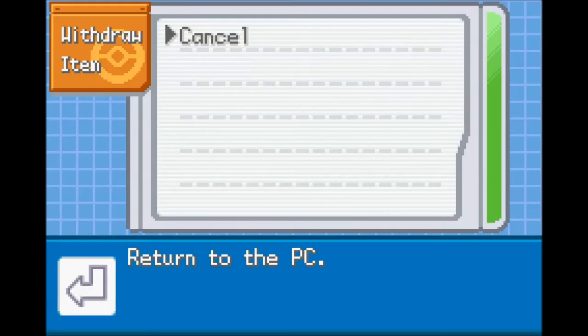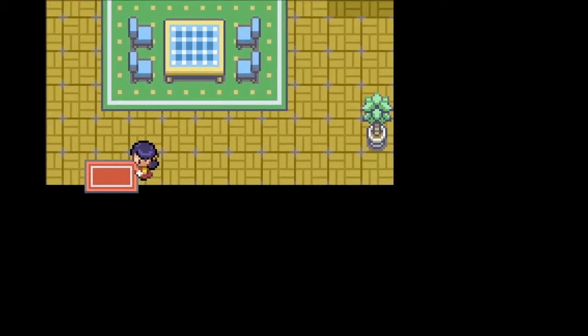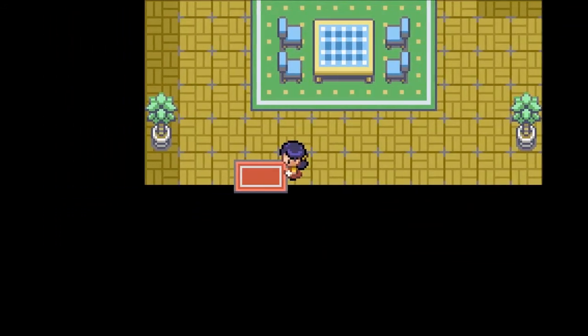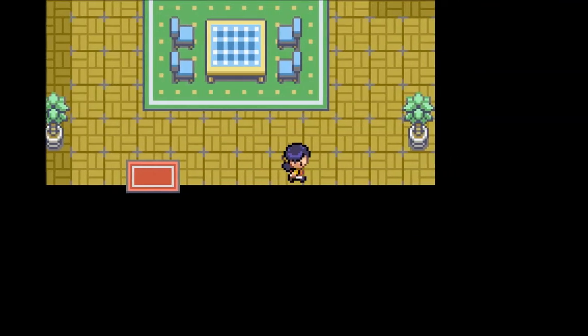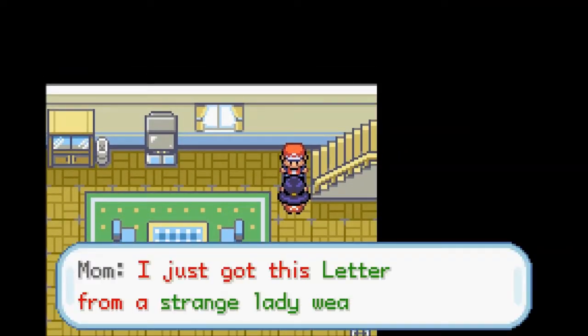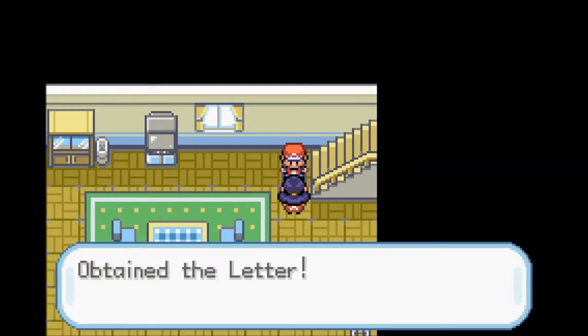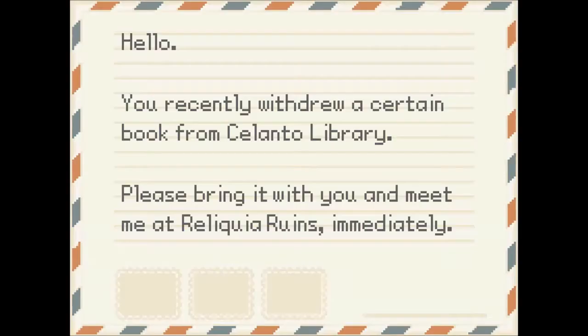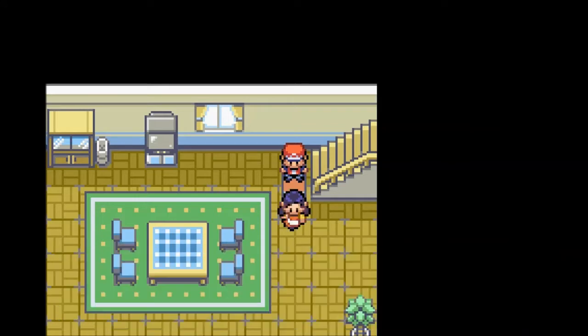Let's withdraw our potion as always and head downstairs. I'm not too sure about the storyline of this game, but we'll learn about it as we go on. I like playing these games a little blind so we're surprised when there are plot twists. I just got this letter from a strange lady wearing red — it went way too quickly.